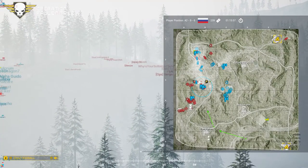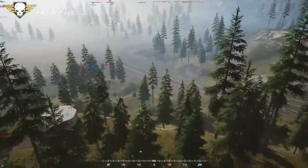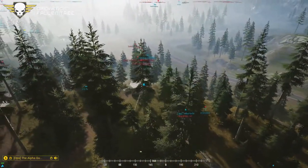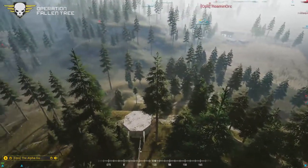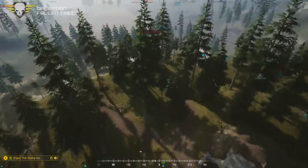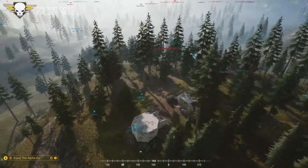What we're thinking is get a BTR and gun it down the main road, put smoke for your guys to cross onto the objective. Cannot do — the hill to the south is still open, they won't be able to cross without getting hit in the flank. I like the idea, but logistically it wouldn't work.